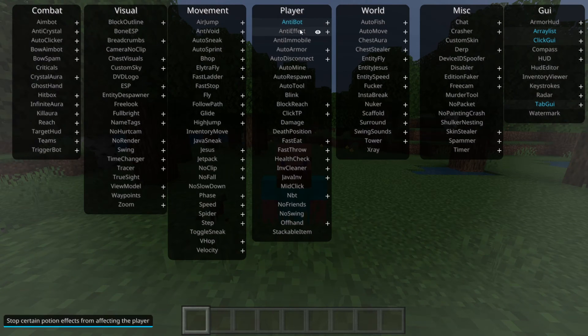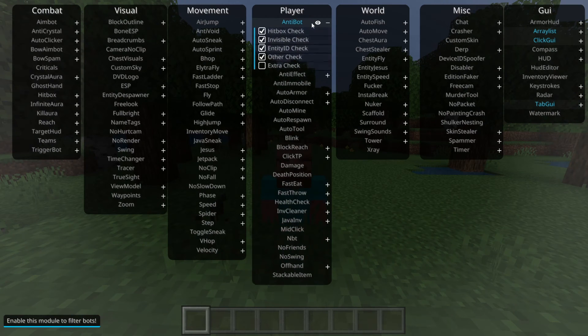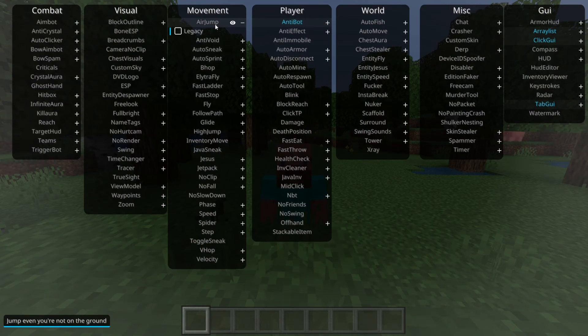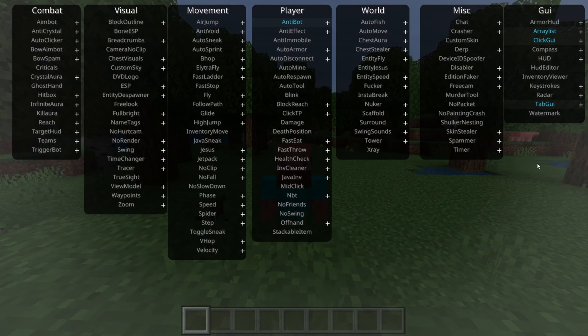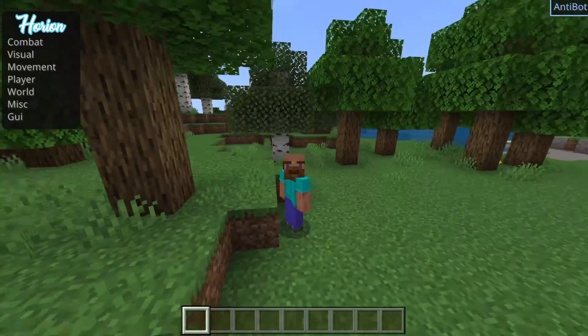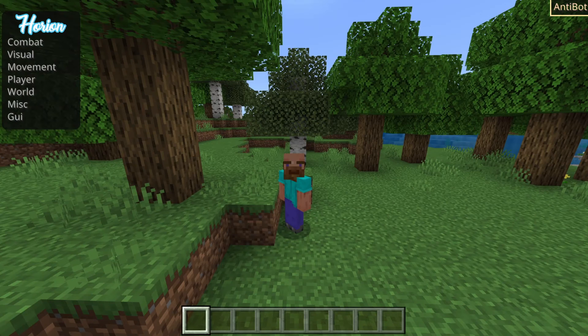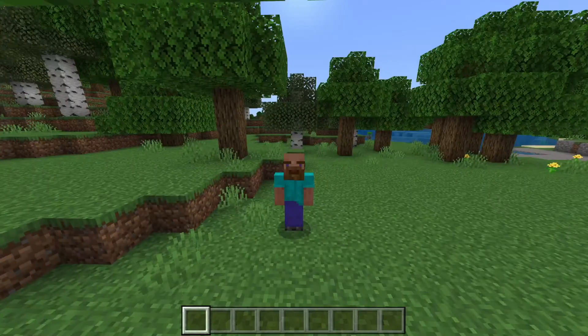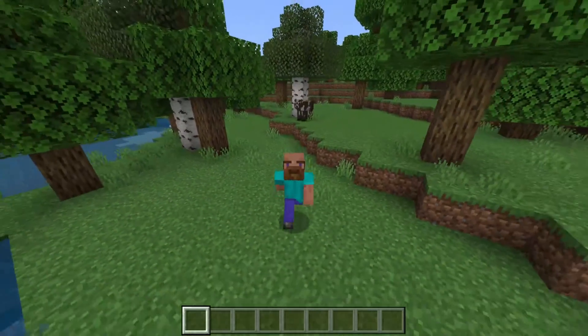All these hacks, if they're blue, that means they're enabled. You can click on them to enable them and click again to disable them. On the ones with a plus, you can right-click on them, and you'll get a little menu where you can customize that hack specifically. If we exit out, you can see there is a menu on screen. If you don't like that, you can press your key bind and disable the tab GUI as well as the array list, which will remove those two things from your screen.